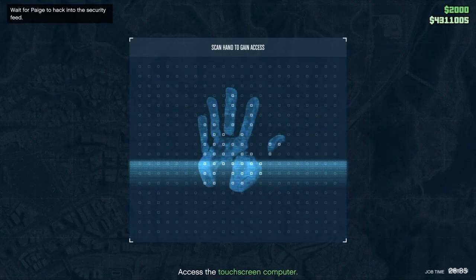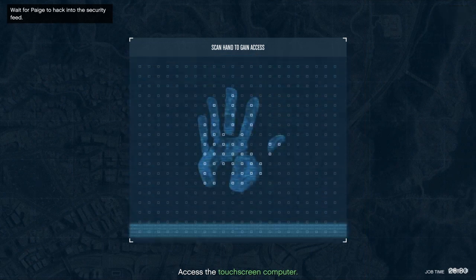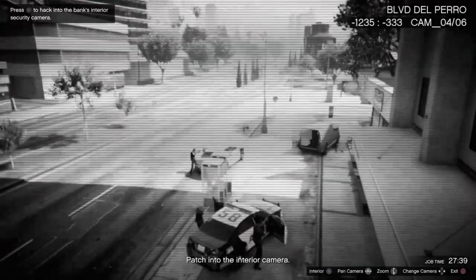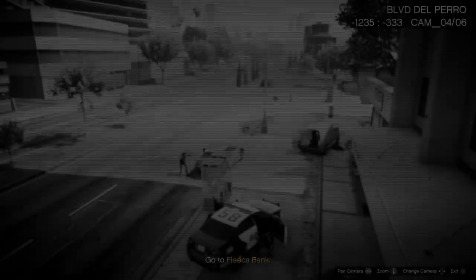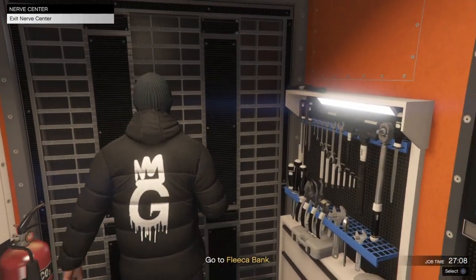You're going to want to enter the touch screen, go into the security cameras, and find where the robbery is happening. Once you find the robbery, wait for the prompt in the top left-hand corner and press X. Then exit your nerve center and go to the Fleece Bank like it says.